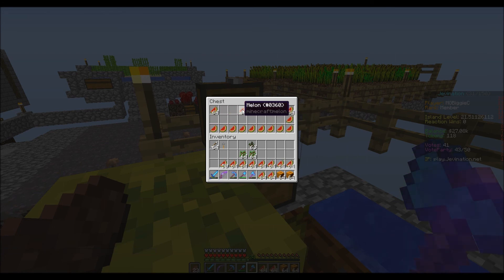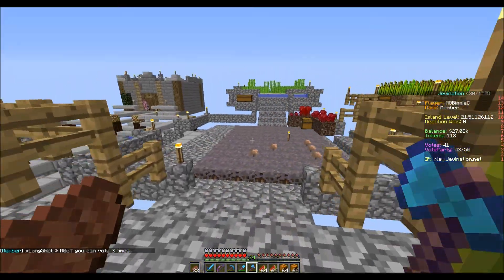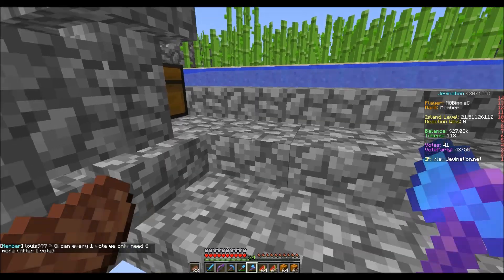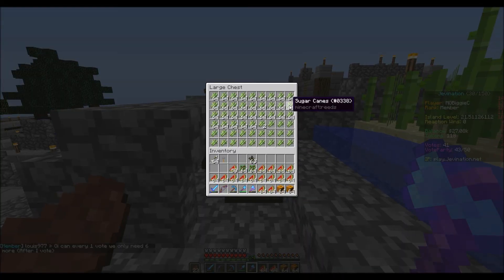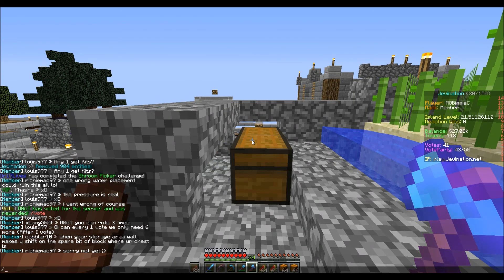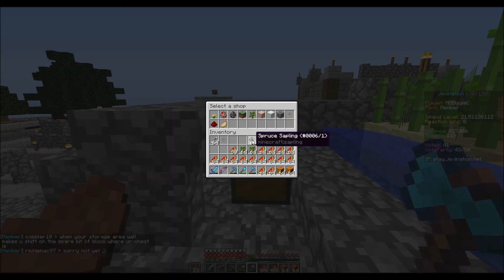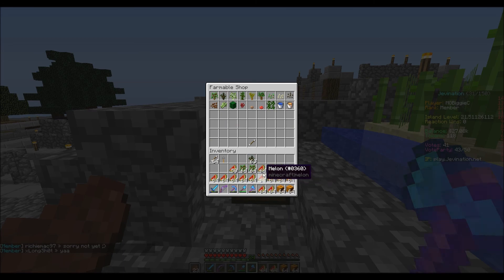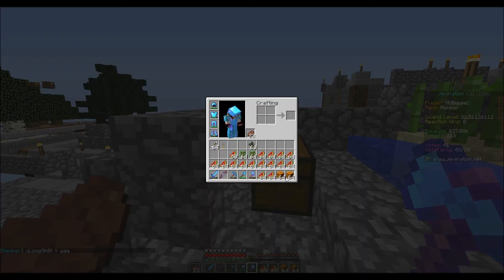Since AFK-ing is not allowed, I'm not sure if I'll make a cactus farm — it might not be worth it. We also have tons and tons of sugarcane. Let's go to the shop and convert these into melon seeds and pumpkin seeds.